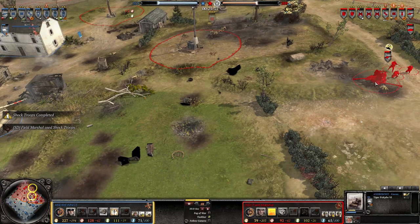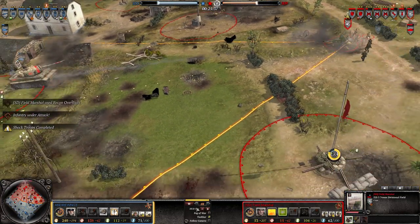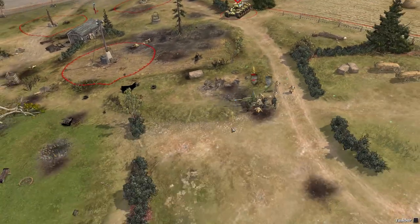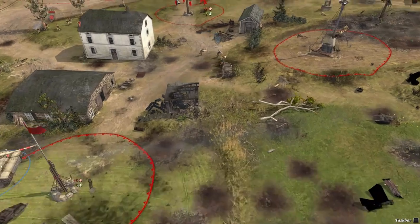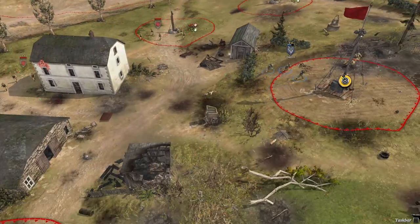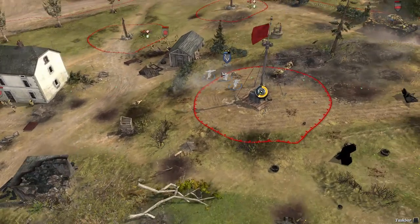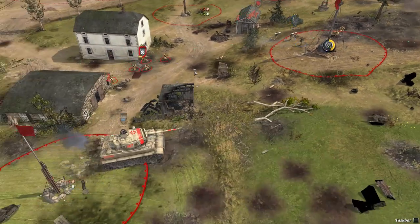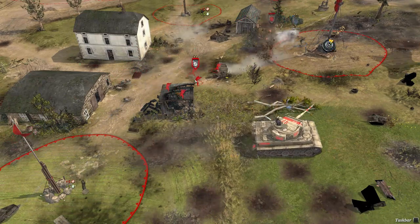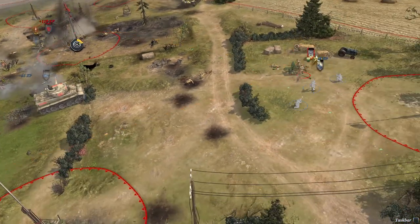He killed my MG42, but the AT managed to fire doing some heavy damage. KV-1 is behind - second penetration shot! Here come more shock troops. I'm getting two shock troops and will move behind these Panzergrenadiers, my idea being to force them to run with these guys, and with these guys to chop off their retreat path.